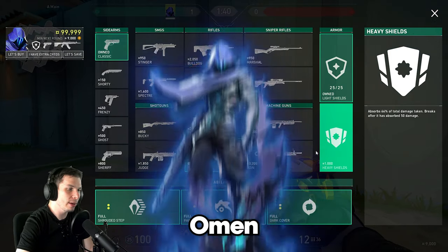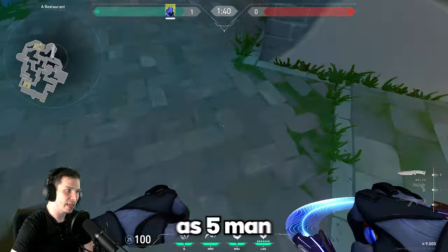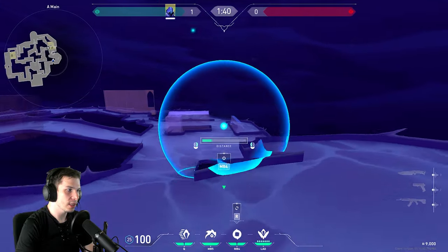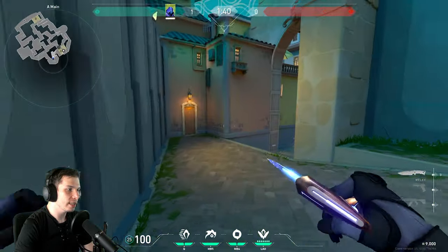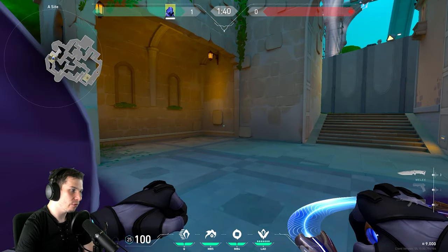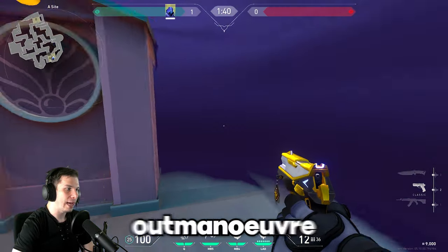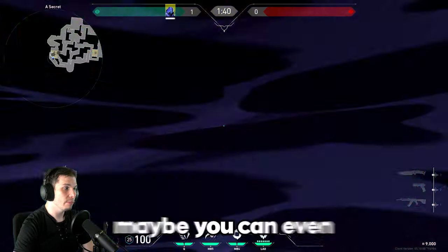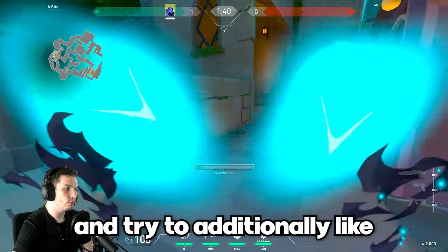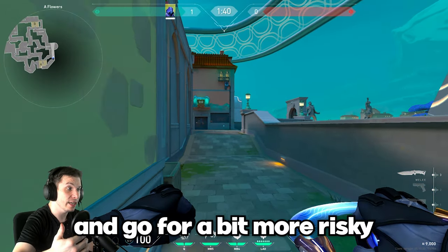For example, right now you're playing Omen, so we're buying two smokes and two shrouded steps. If our teammates are pushing as five men to the A main area of the map in the first round, I will do the smoke here, do the smoke here, and try to close the gap with the enemies using a teleport as my teammates are flashing. I'll try to outmaneuver the enemies, take as much space control as possible, maybe even extend the push all the way there and backstab the enemies with a more risky aggressive play.